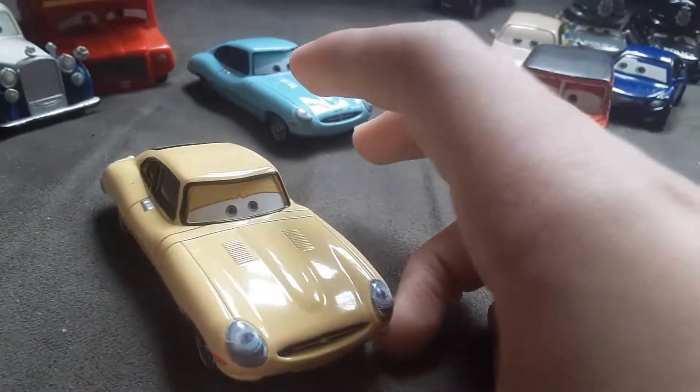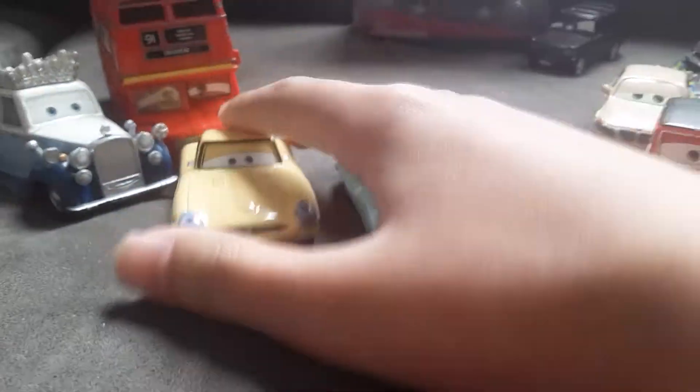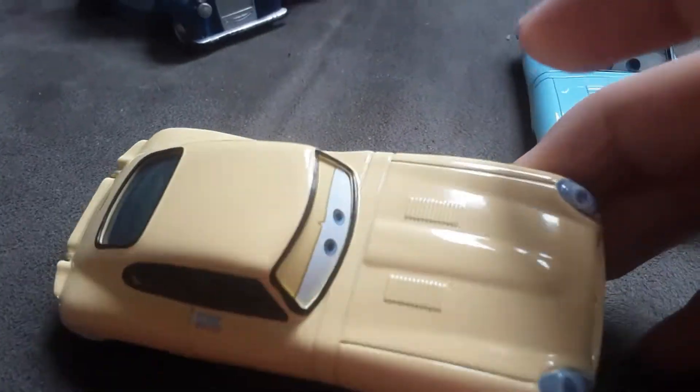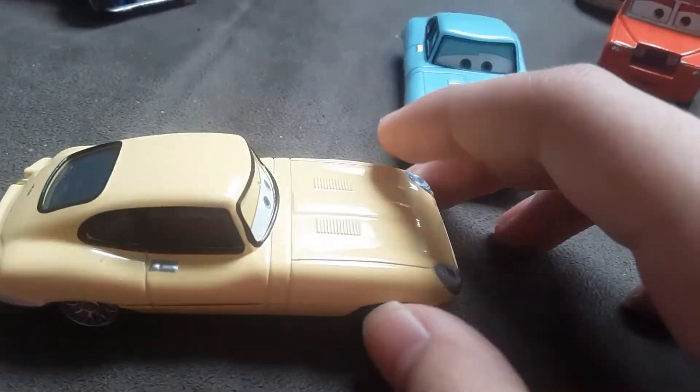Alright, here he is out of the package, and he is very similar to Jumpstar Jayward, but yellow. In person though, he looks tan for some reason.